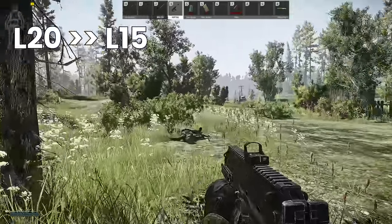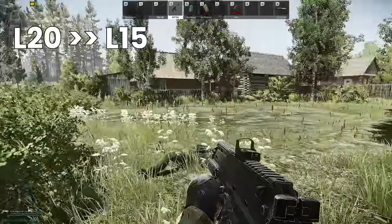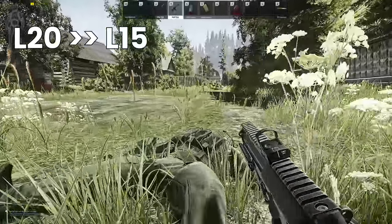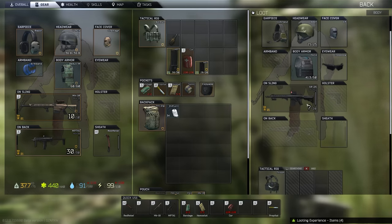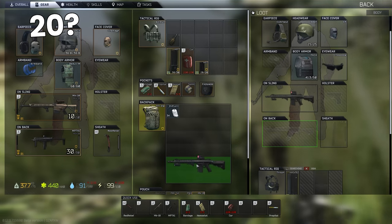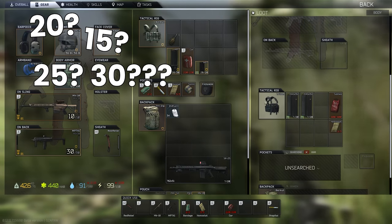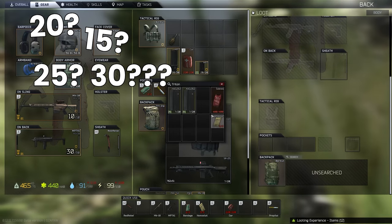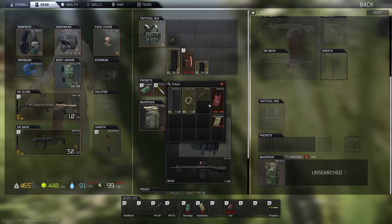Since then, BSG have reduced the flea market level requirement to 15, which I think was a good change after the initial stage of the wipe to give players starting late a small leg up against established players. We do not know what level the flea market will be in 1212 — it could be reverted to 20, kept at 15, or moved even higher to something like 25 or 30. Either way, it seems unlikely it's going to be getting lower than 15, however this time there are other reasons to save your items nonetheless.